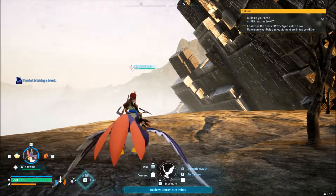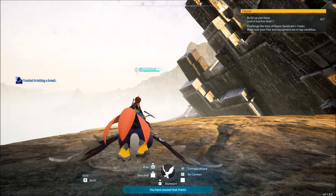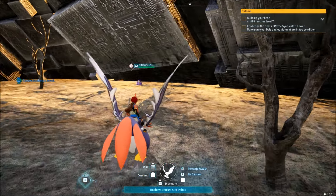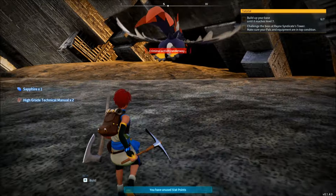It's also similar to the other videos I've done — like, just head out to Mount Obsidian before level 20 and get yourself a huge dragon egg. All you need is a Nightwing: fly up the mountain, find a huge dragon egg, and boom — Jormantide Ignis before you even have breeding.